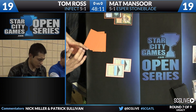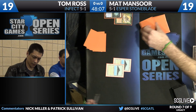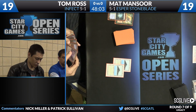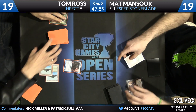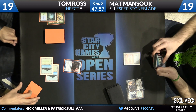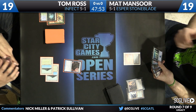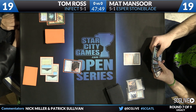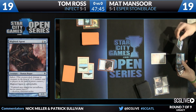Tom appears to have drawn Blighted Agent this turn, giving him a pretty efficient threat to deploy. Another thing Tom mentioned is he liked playing the Boggles deck, but the problem with Boggles is how few threats you have. Finding one of his threats here is pretty important. We saw this with Naya Hexproof in Standard — the weakness of all these pump spell decks is they're predicated on finding a threat, and you're susceptible to removal spells as well.